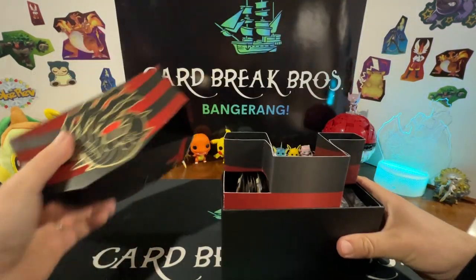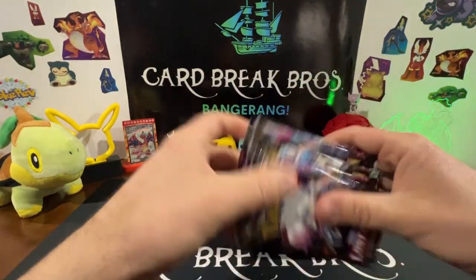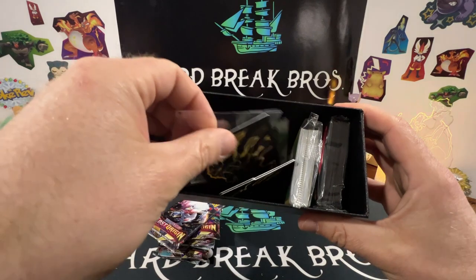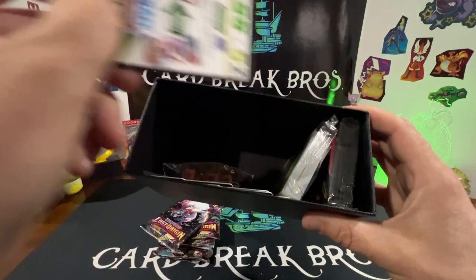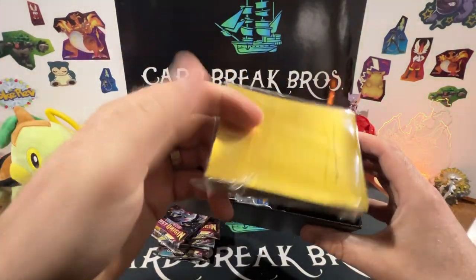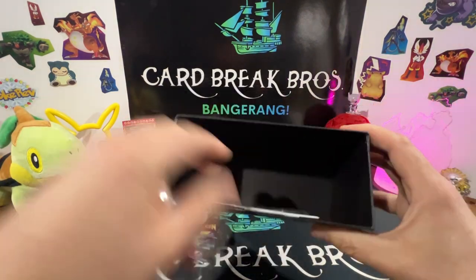It gives you a guide inside, you know, the typical booklet and your typical ETB contents. We'll pull out the spacer — yep, it's eight packs of cards. You get your dice, dividers, and I don't believe there's a promo card in here guys — there is a code card though. You get your awesome gold Giratina sleeves, those are sick. Brick of energies, and nope, there is no promo card.